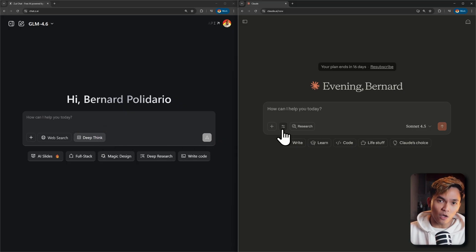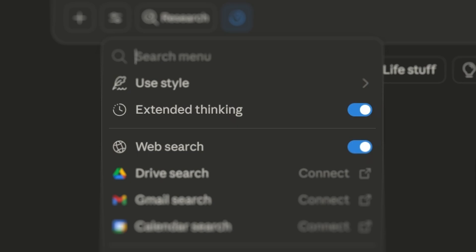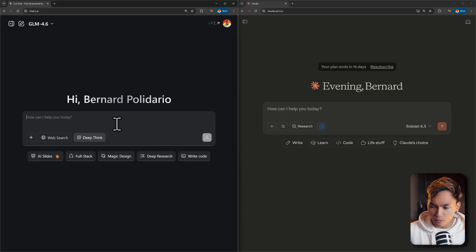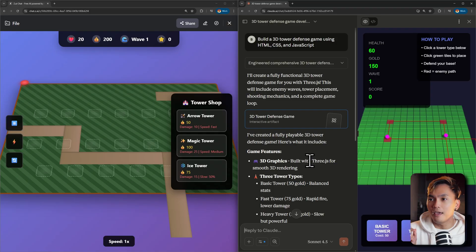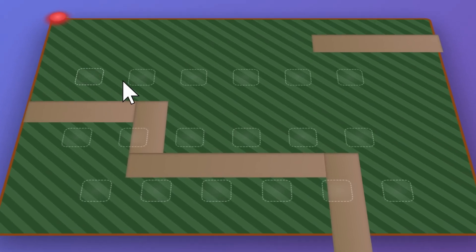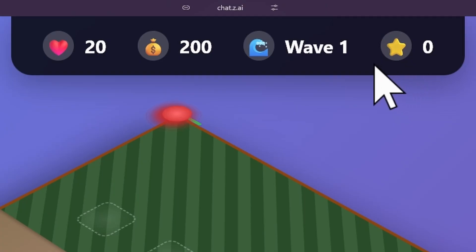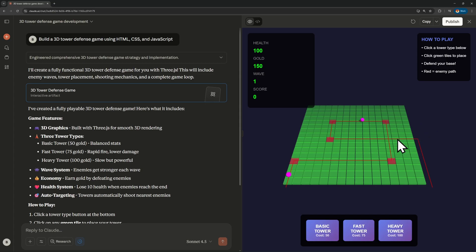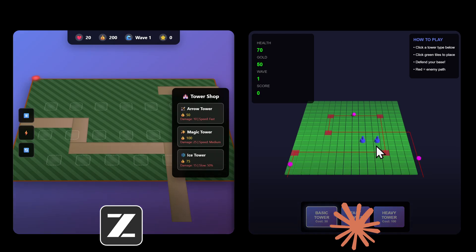For the entirety of this video, I'll be using the thinking mode for both models so we can see their full potential. The first prompt is to build a 3D tower defense game. And here is the result. It is actually true that GLM 4.6 is good at designing. It went above and beyond and created a nice looking interface and game. Comparing it to Claude Sonnet 4.5, we can see that GLM did a better job at designing the game.